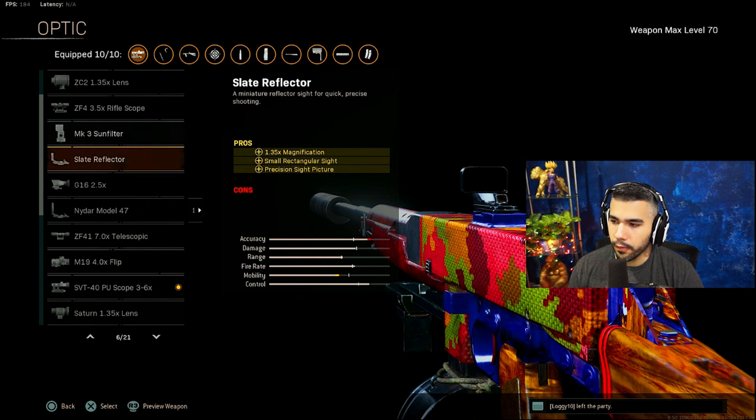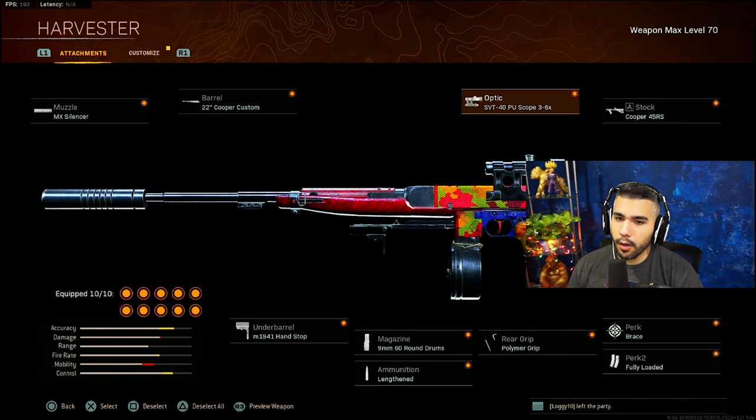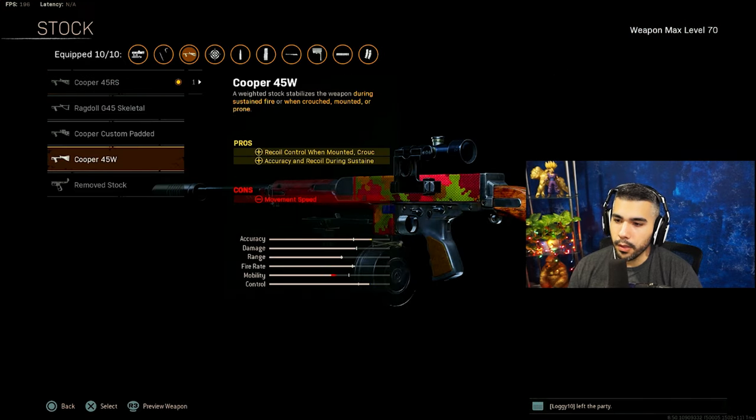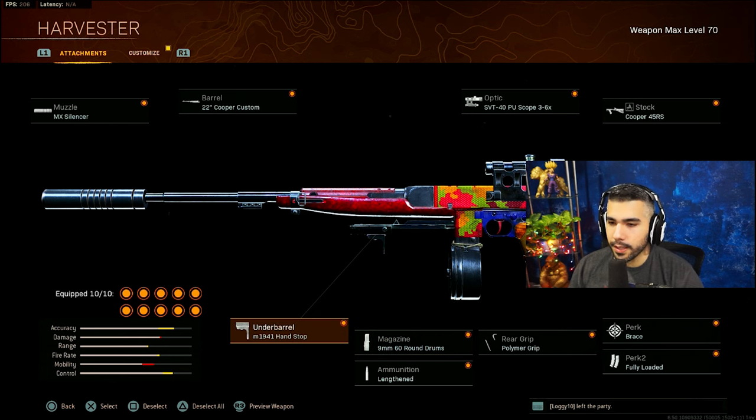We've got the MX Silencer, the Cooper Custom 3-to-6x - though it's personal preference, you can run the G16 2.5x or the Slate Reflector, they're all good. I'm a big fan of the 3-to-6x. The 45-round mags are really good. Some people like running the W grip for accuracy during sustained fire and more recoil control when crouched, mounted, or prone. If you use that attachment, make sure you crouch, go prone, or mount more when shooting. It's basically a very strong, low-recoil Cooper AR build.